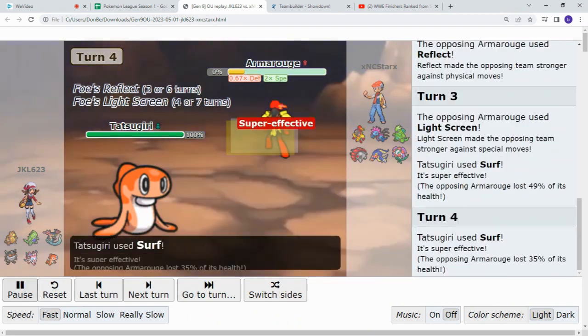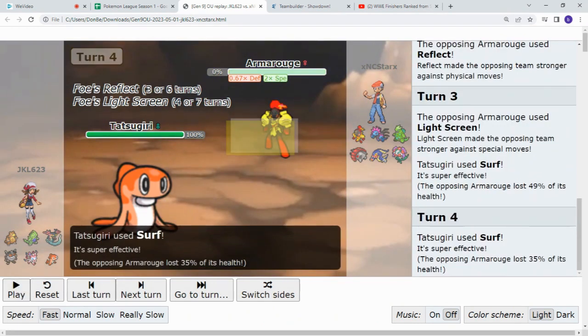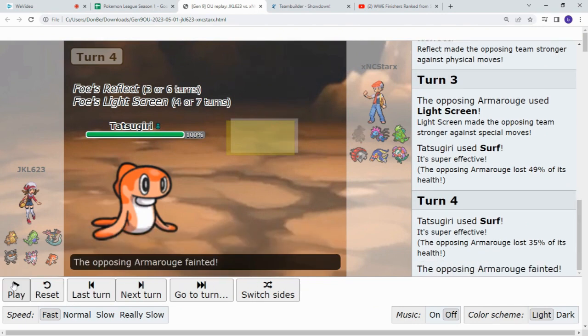Then we see Armor Rouge take another Surf. As we see, this was a speed tie, and Armor Rouge moved faster on turn three. However, lost to Tatsugiri where it mattered. So Armor Rouge goes down — very scary for Josh.